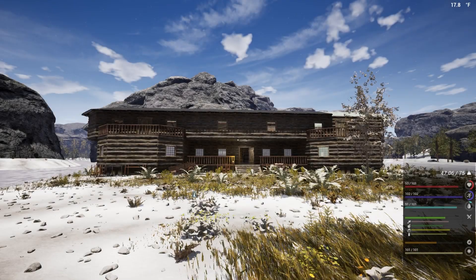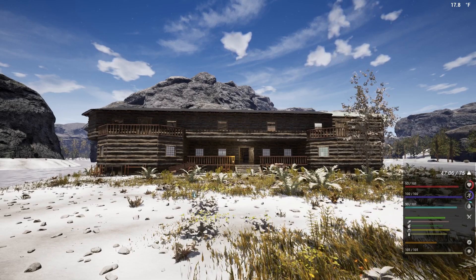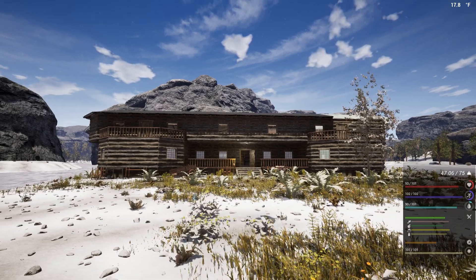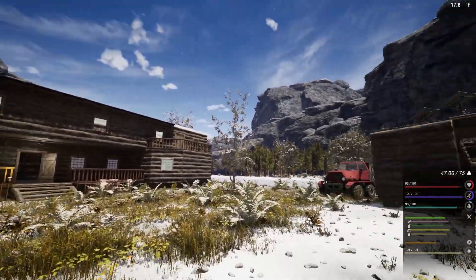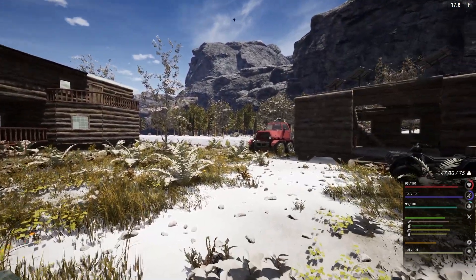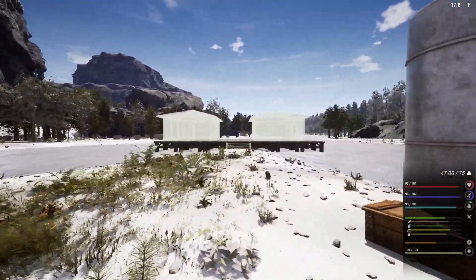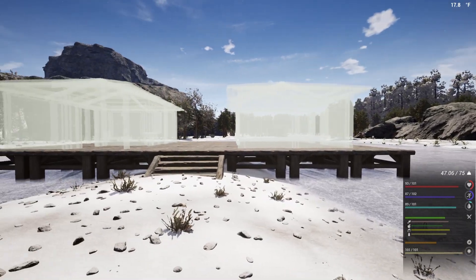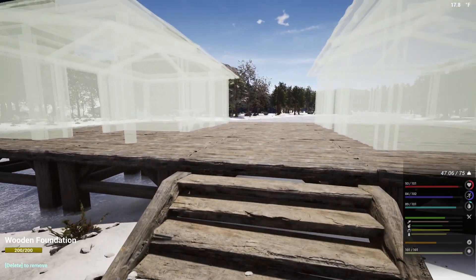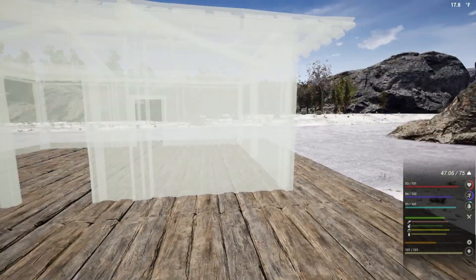Hello everyone, I'm Double J, welcome back to The Infected. This is the beautiful house we're working on - almost getting there, it will be finished soon. And here is the NPC village we're building off the tip of the peninsula we're on. I built the foundations and then we set the blueprints for the house and the town hall.